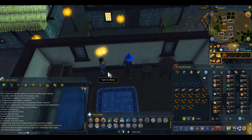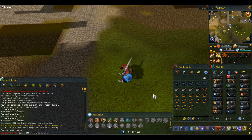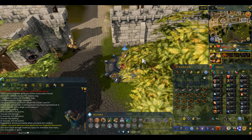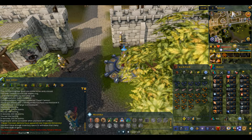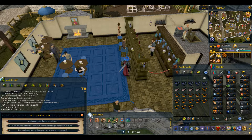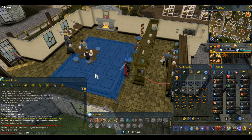Teleport to Varrock. We're going to be going to the Varrock bar, which is right by the lodestone, so the lodestone teleport is ideal for this. Head into the bar, talk to the bartender, and ask him for a glass of your finest ale. Once you have that in your inventory, speak to Dr. Harlow.